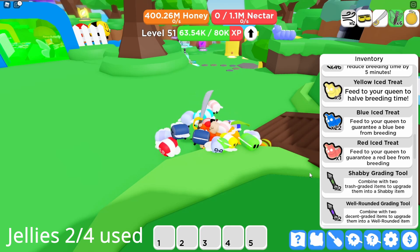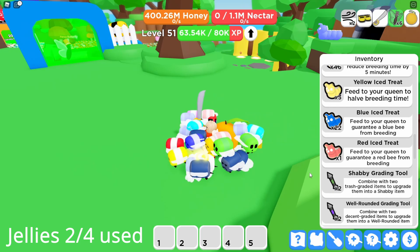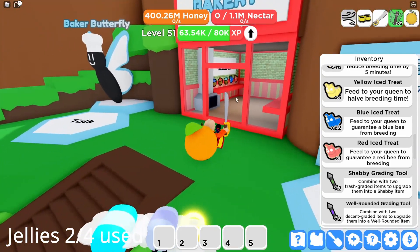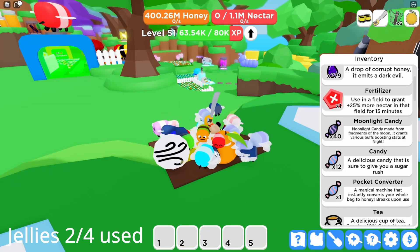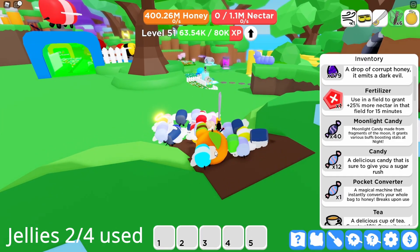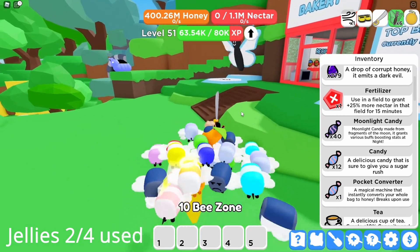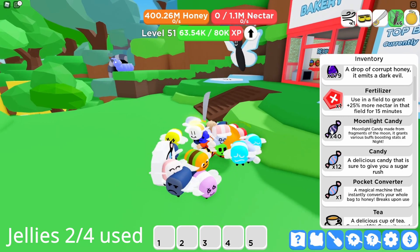25 for the backpack and 5 for a collector that I'm gonna buy. Another thing I need for the backpack is 20 blue eyes treats — getting them was pretty easy, I just had to farm a bit in the field and then baked them in the oven. The last and probably hardest thing to get was the moonlight candy, which took me probably most of the time.